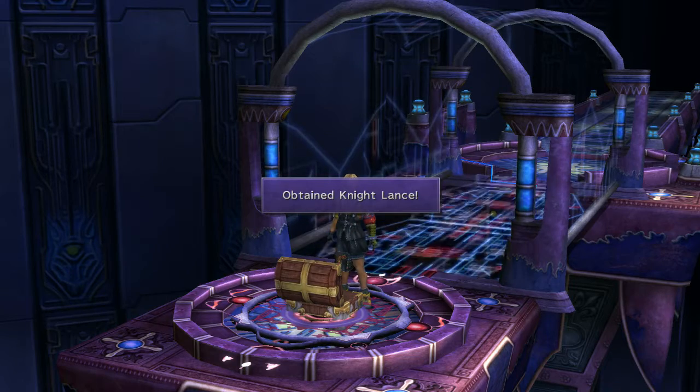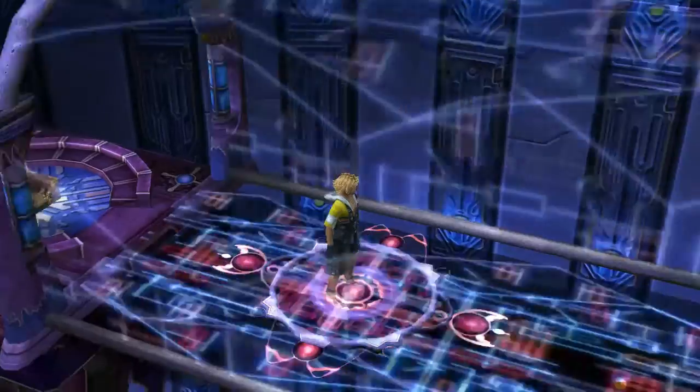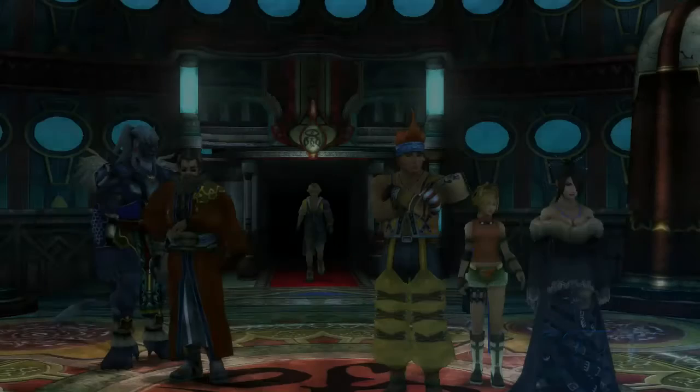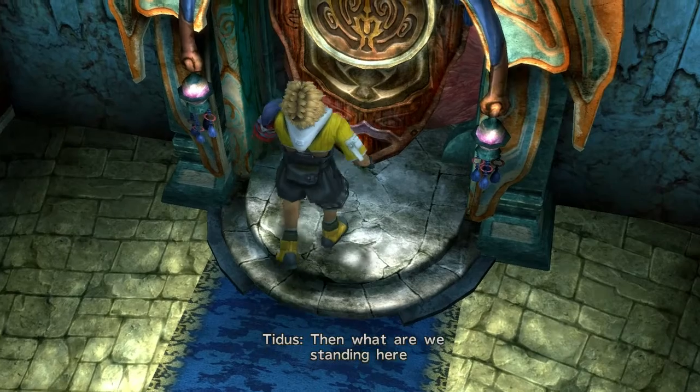And this will get us to our other chest, which is the Night Lance for Kimahri. So now we go back. And what do you know — we did it. Took some time, but we did it. Yuna? Inside, maybe? Then what are we standing here for?